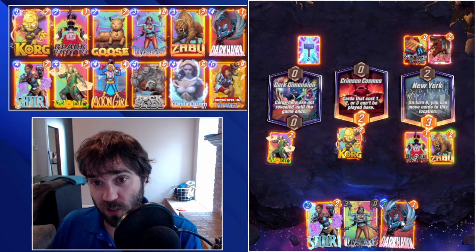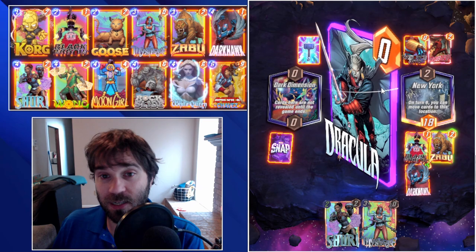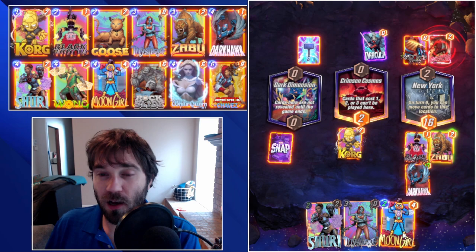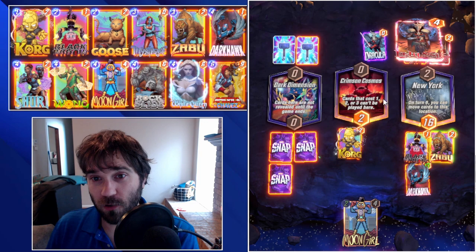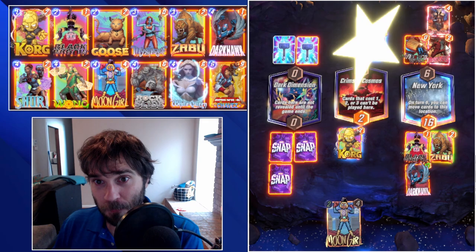It has a lot of flexibility, a lot of ways to disrupt the opponent, and just drop a strong amount of power. You don't necessarily need your own reveal cards. And so if the opponent is running a Counter Cosmo, it's not always as impactful as it could have been otherwise. And then it does have Chavez in the list as the last card, so you can more consistently guarantee that you're going to draw into your Zabu and your other 4-cost cards. This deck leans very heavily on Zabu and how broken he can be.